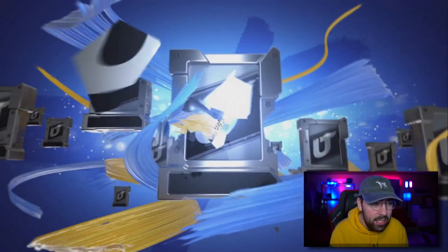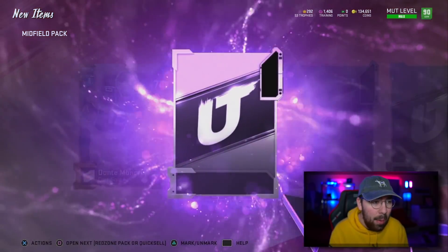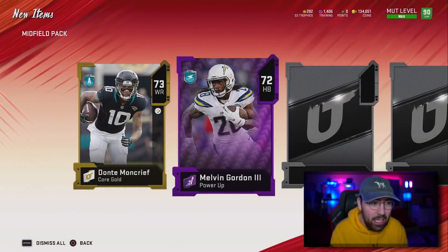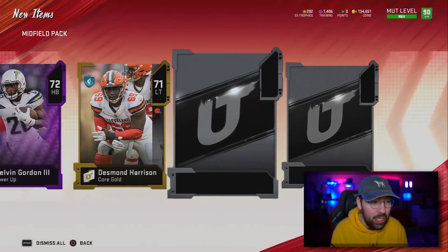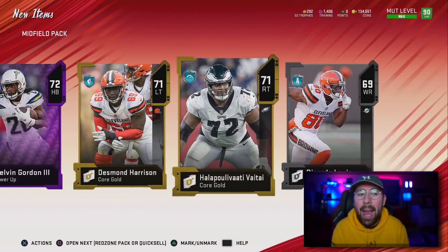Here we go with our second midfield pack. Can we get an elite? Maybe like a low 81, 82, something like that. Maybe a high selling power up. Melvin Gordon — that's actually not bad because he has his little set reward. This pack is better than the last one. Not good, but better.